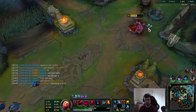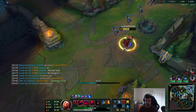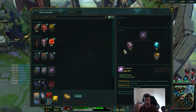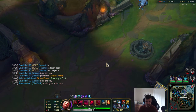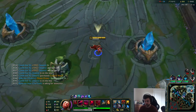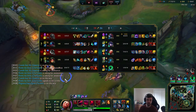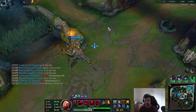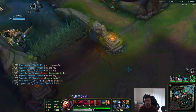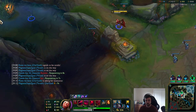That Jax was way tankier than I thought — felt like I was dealing no damage to him. I think getting this Ocean Dragon will help out a lot. Ocean Dragon doesn't stop regen like Baron damage does, so even if you're low HP as a tank you can normally just stay on it. I'm really close to level 16 too, which will really help. Plus Sivir is playing super aggressively, which means he gets caught out.